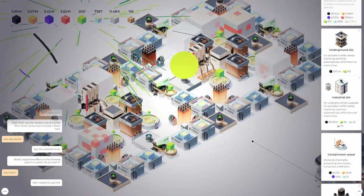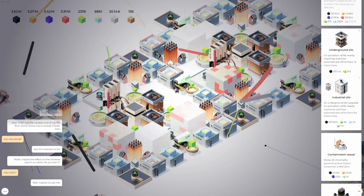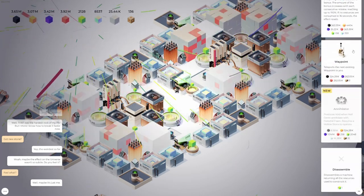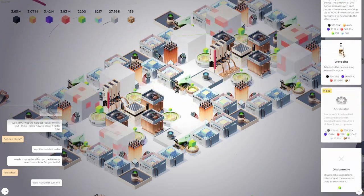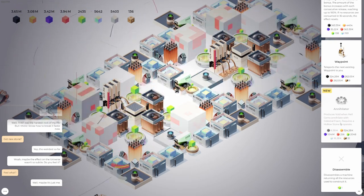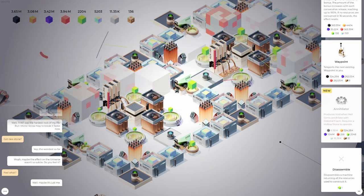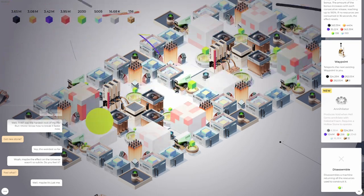Okay, but we're over an hour, so that's going to do it for this episode. We're on our way to discovering what we get when we start annihilating Hell Gems. But once again, this has been 64. If you enjoyed the video, be sure to like and subscribe. And if you made it this far — thanks for watching. Bye.